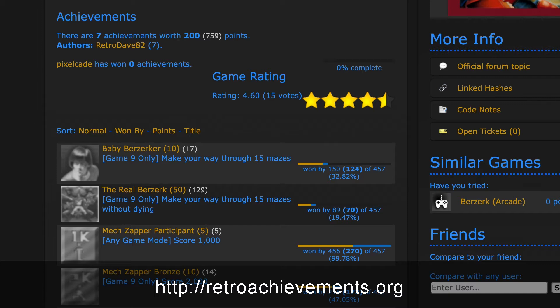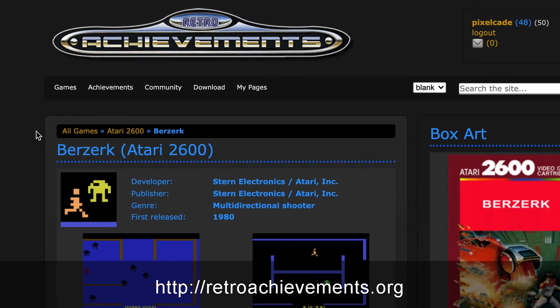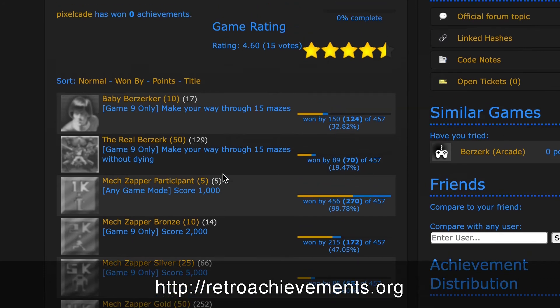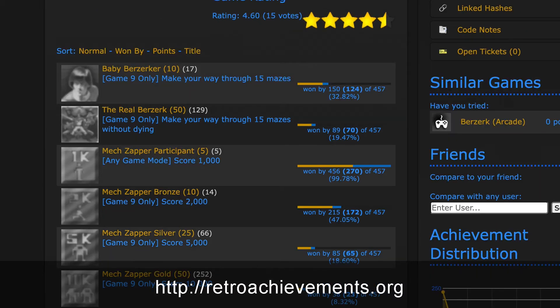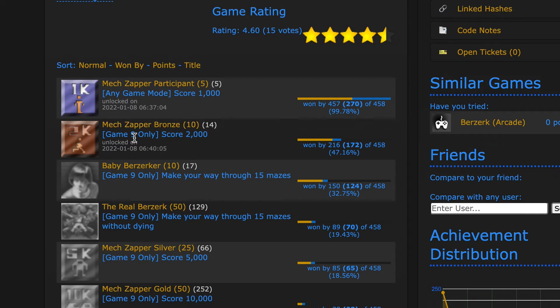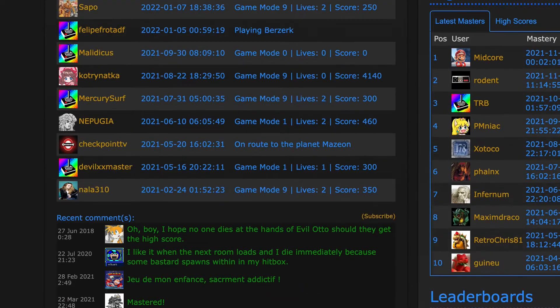What's cool is if you go to the Retro Achievements website and find the game that you just played — I was just playing Berserk on Atari 2600 — and if I refresh the page, it's going to show me the two achievements that I did. So that is way cool. And they've got some leaderboard stuff, high scores, etc.